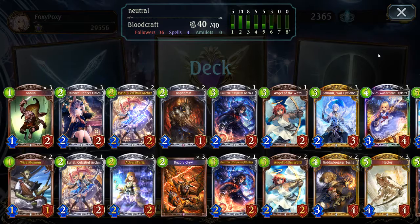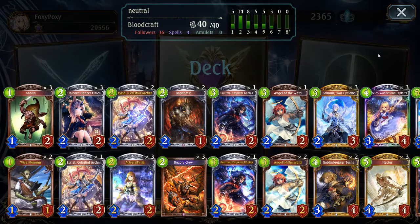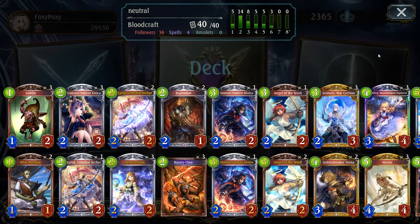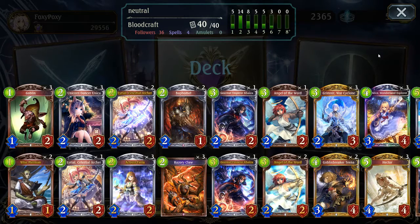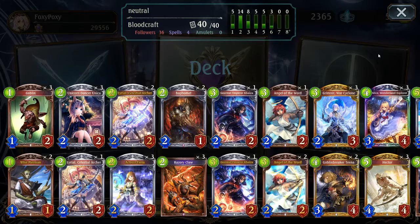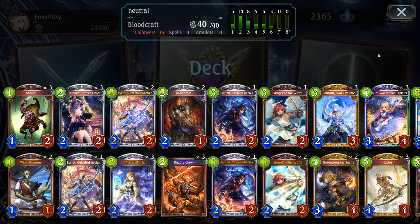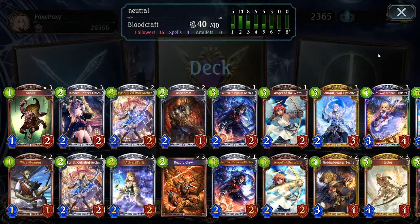This is a very basic Neutral Blood list that is, of course, running the Tina, because we're seeing a lot of Neutral on ladder right now. In fact, today alone I've ran into Neutral Shadow, Neutral Haven, Neutral Sword, three or four Neutral Forest. Neutral Forest is everywhere all of a sudden. I knew it was starting to get a little more popular, but oh my gosh, it's just everywhere.